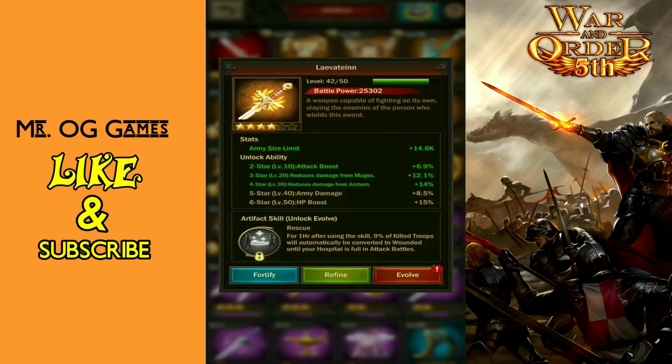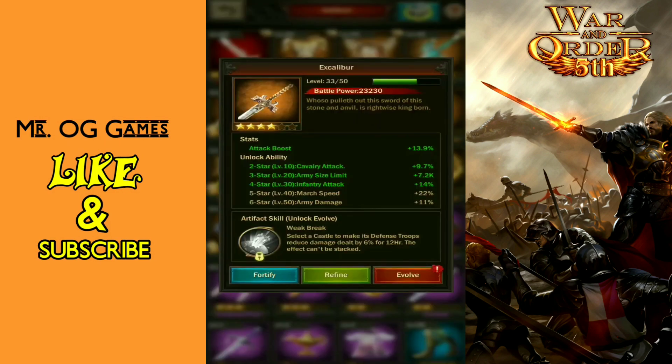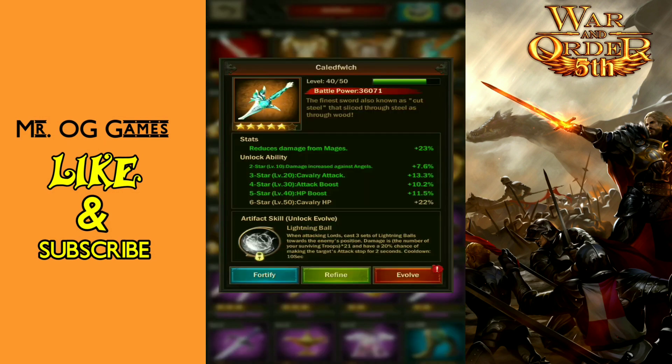Leviathan — for one hour after using the skill, nine percent of killed troops will automatically be converted to wounded until your hospital is full, in attack battles. Not really liking that. Excalibur — I don't have it equipped, I don't use it on the regular. It lets you select a castle to make its defensive troops reduce damage dealt by six percent for 12 hours. Not what I'm going for either.